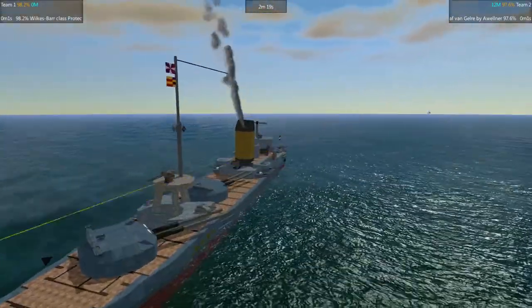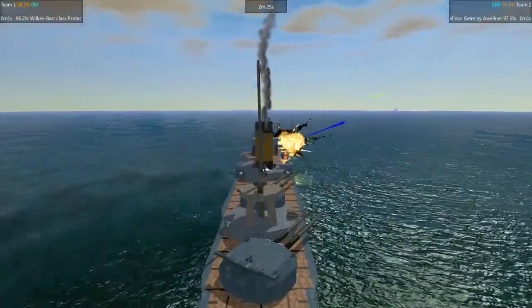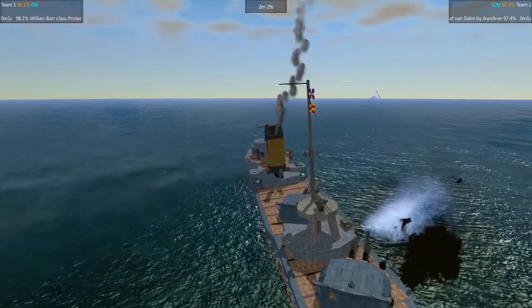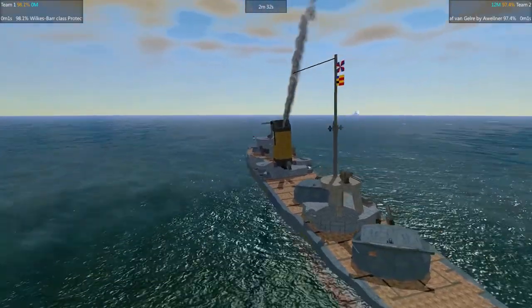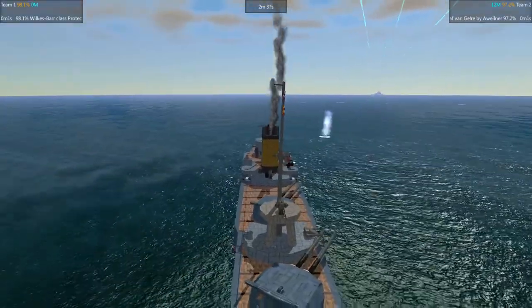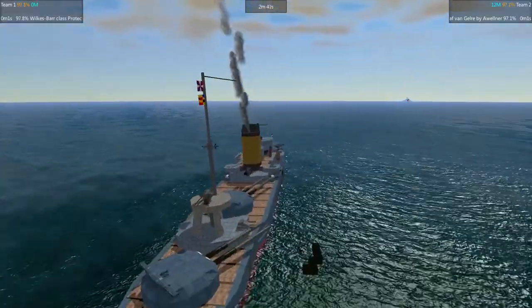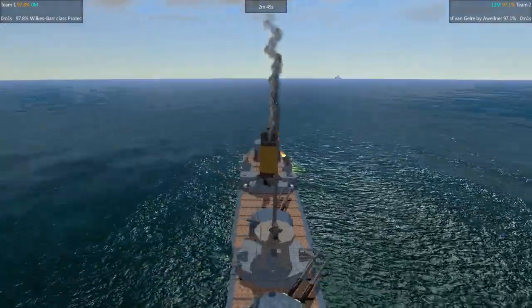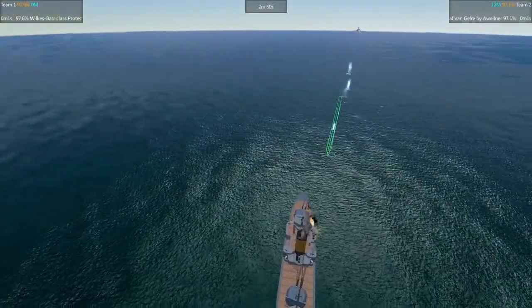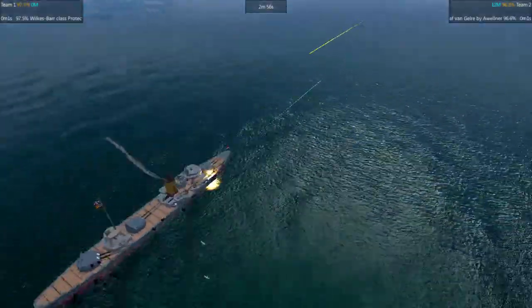Those secondaries are great and definitely functional. However, they decrease the potential firing angle from the back guns — the ship needs to turn about 30 degrees toward the opponent to actually use those back guns. Both vessels are exchanging fire now and they are pretty much equal, with about 97% HP for both of them.